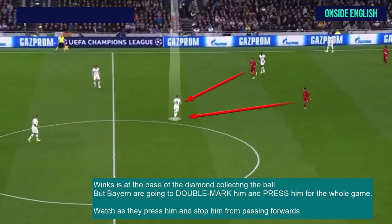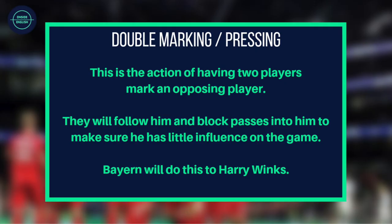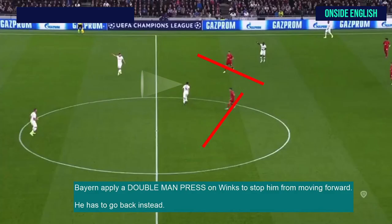Winks is at the base of the diamond collecting the ball, but Bayern are going to double mark him and press him for the whole game. Watch as they press him and stop him from passing forwards. Double marking and double pressing is the action of having two players mark an opposing player. They will follow him and block passes into him to make sure he has little influence on the game. Bayern will double mark him — Bayern apply a double man press on Winks to stop him from moving forward. He has to go backwards instead because he can't go forwards.